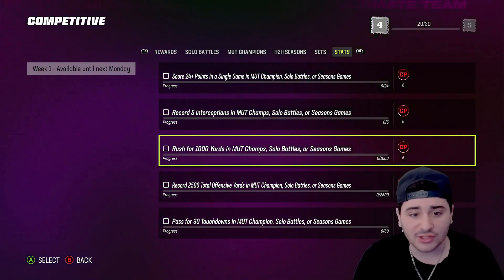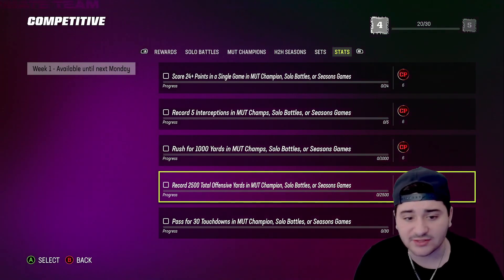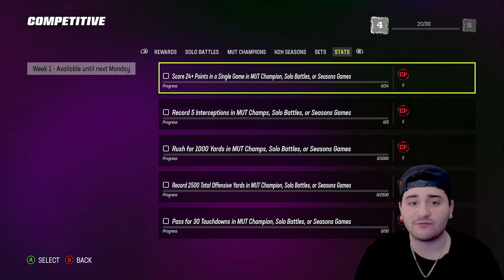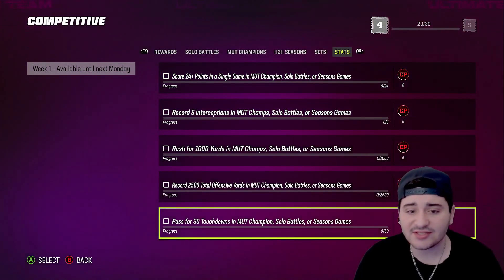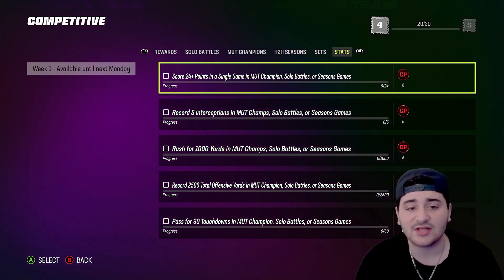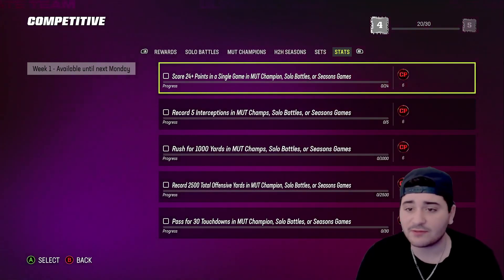The stats objectives include: rush for 1,000 yards, MUT Champs and Solo Battles season games, record 2,500 total offensive yards, pass for 30 touchdowns, record five interceptions, and score 24 points in one game. These are going to get done as you go — you don't really need to specifically focus on them. Just play your Solo Battles and MUT Champs and they'll complete naturally.